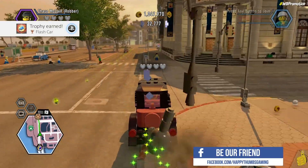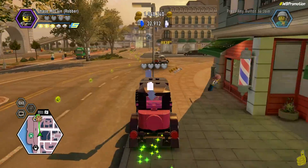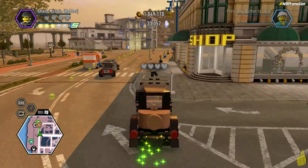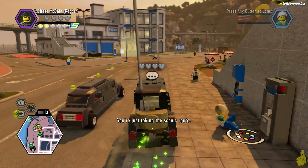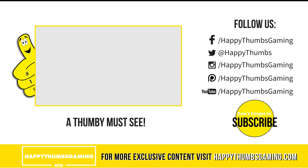Even with the slowest car in the game, or one of them, we managed to pull it off. You can see the old police station over there for reference. Go ahead and head on over to that bridge, stack up that 5x multiplier, and get that Flash Car trophy achievement for yourself.